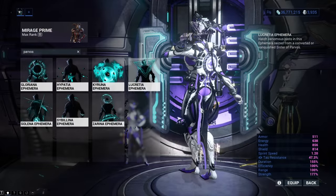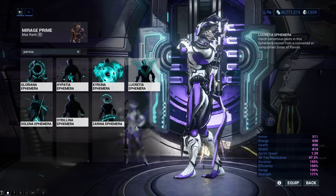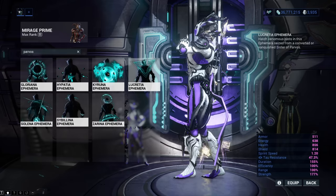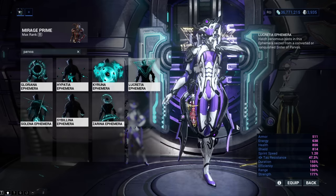Lucretia Ephemera will outfit you with a holographic triangle on your back, two bracelets on your arms, and two shoulder holograms. You can get it from the Toxin status effect Sister of Parvos.